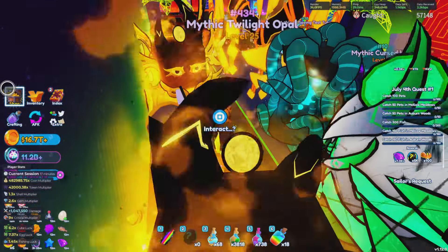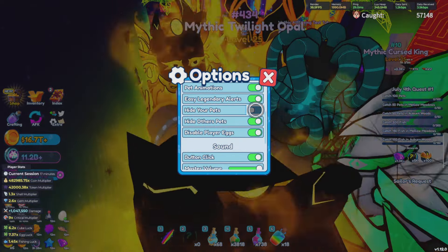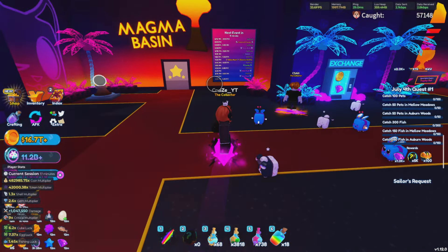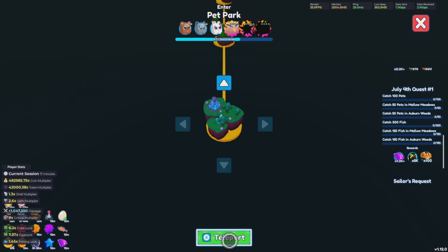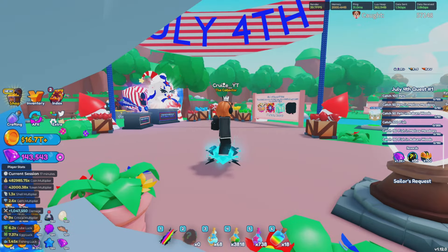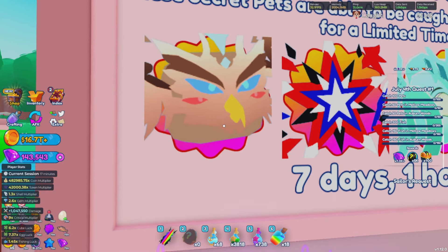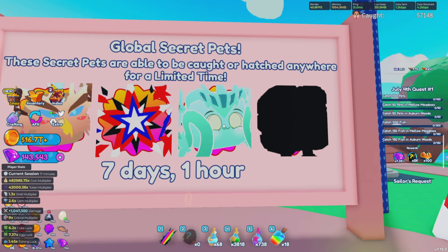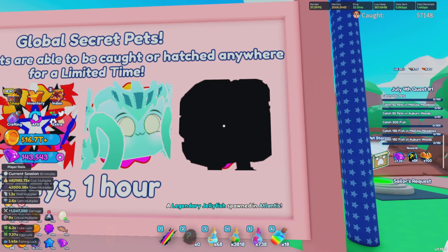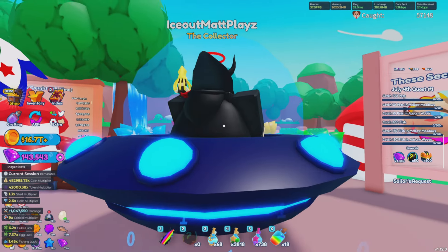Next I'm going to show you the brand new quest line, which can give you not one but two of the brand new pets. Let's head all the way back to spawn — if you take a left from spawn you'll see the 4th of July area, where you can see all the brand new pets. We have the tier one which is the Eagle, the tier two which I'm not sure about, the tier three which is the Liberty, and over here we have the brand new super secret called the Patriotic Robot.